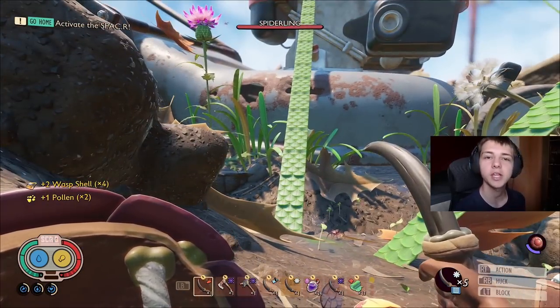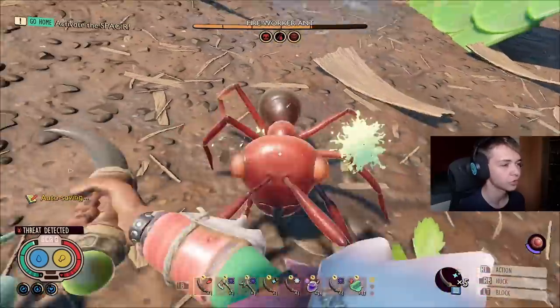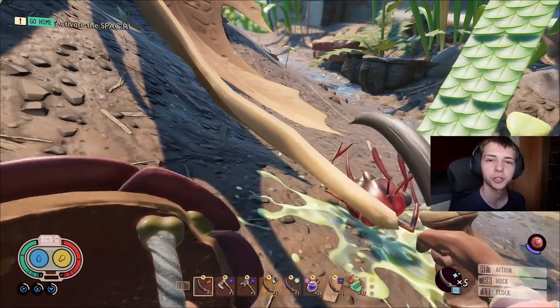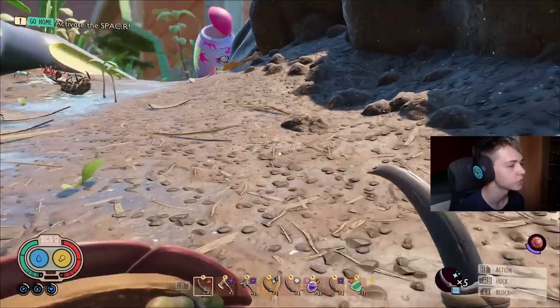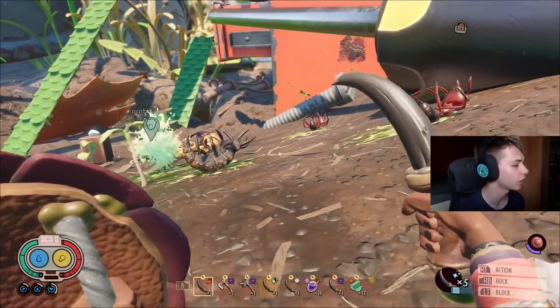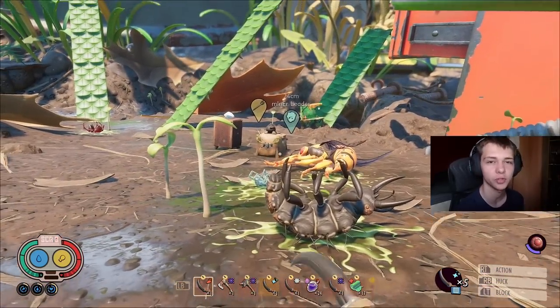So yeah, that is in my opinion the best build in Grounded as of right now. I hope you enjoyed this video — if you did, make sure you go give the build a try yourself. Obviously you want to try it in a custom game before you try it in your own survival world, but I would definitely go for it. I think the Widow Dagger is one of the best weapons. You could also try it using the Tonal Scimitar, which is also really good — but let me know what you think in the comments and I'll see you in the next Grounded video. I hope you all have a great rest of your day.